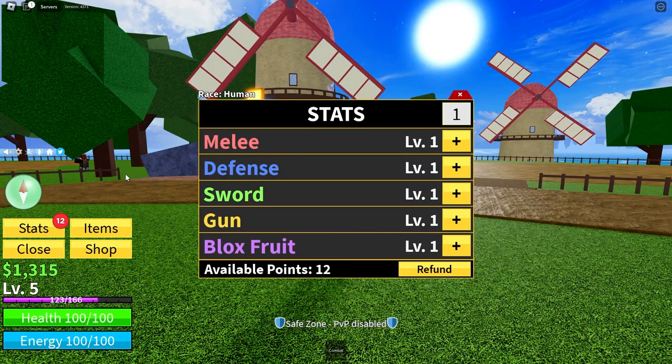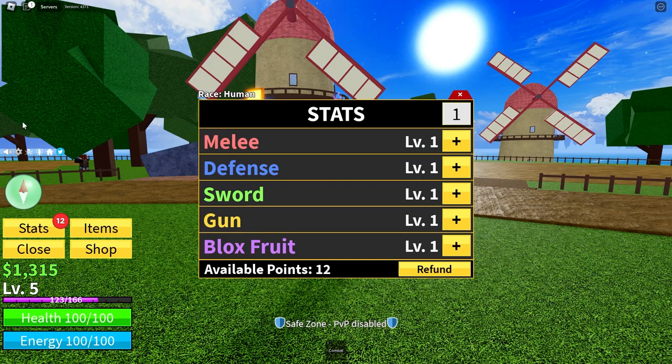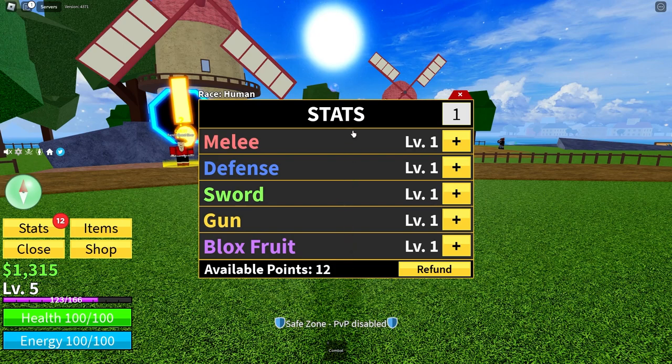Each time you level up, you get three stat points. To find where to put the stat points, click on Menu, then go to Stats — it's right here. The available points are shown at the bottom. If you put them into Melee, it gives your fighting style more damage and more stamina. If you put points into Defense, it gives you more health. If you put skill points into Fruit, Sword, or Gun, it makes those do more damage.